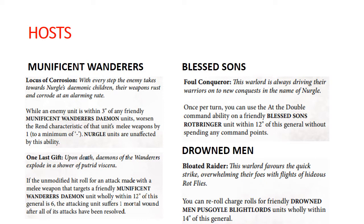For Drowned Men, we get Bloated Raider — you can reroll charges for friendly Pusgoil Blightlords within 14 inches of your general. I don't understand why a bunch of these things are within 12 inches and then this one is within 14 — that extra 2 inches doesn't seem to really matter one way or the other, but fluff-wise it would be a lot nicer. Drowned Men feels like it is the Pusgoil Blightlord host, and on paper it is specifically naming Pusgoil Blightlords. But personally, I think Munificent Wanderers and Blessed Sons do way more for these guys than Drowned Men does.